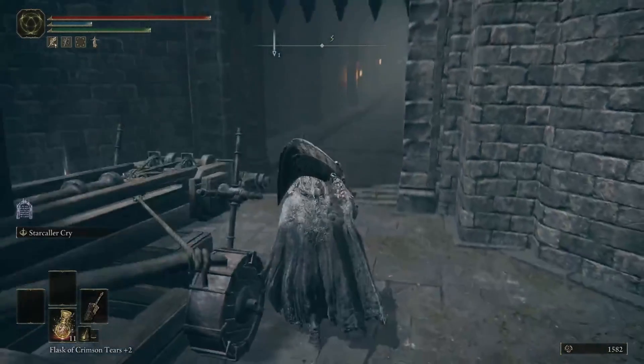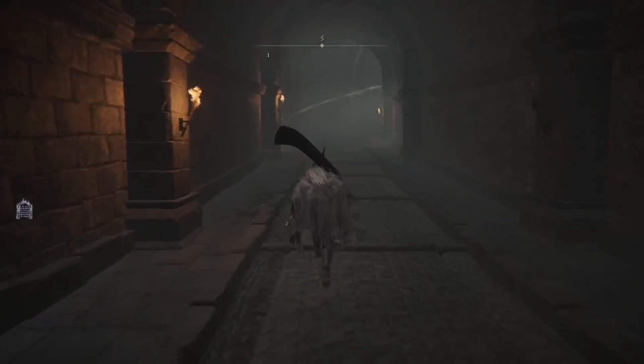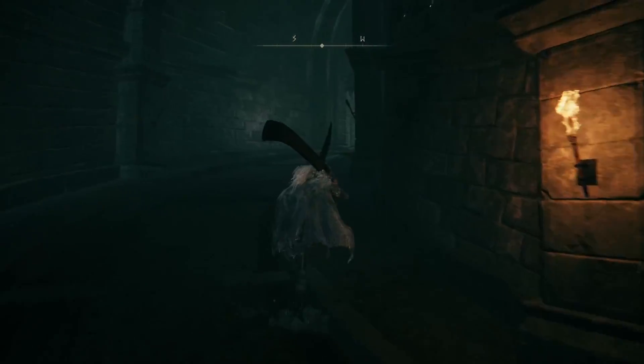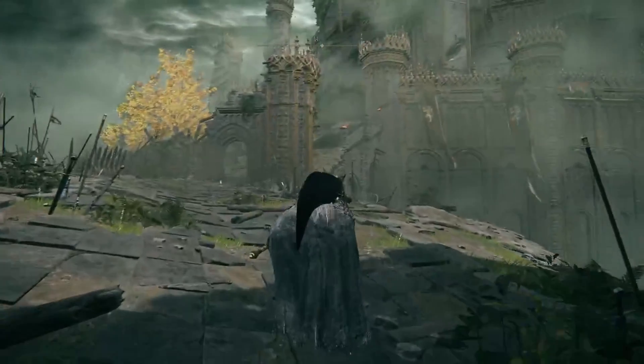Now that you've gotten weapons, explored Limgrave, and leveled up, I'd recommend heading towards Stormveil. Once you reach this gate, you'll encounter a Site of Grace on the right in the tunnel. You'll encounter probably your first roadblock, Margit. Margit isn't too challenging, but he's still a hard boss early on. Once you kill Margit, you'll continue through Stormveil.